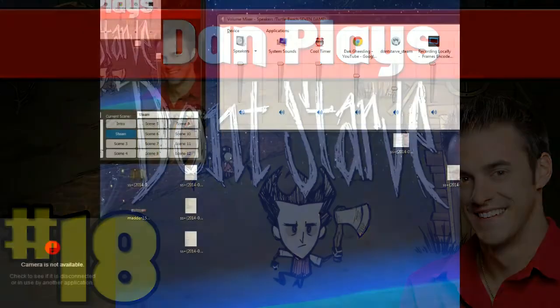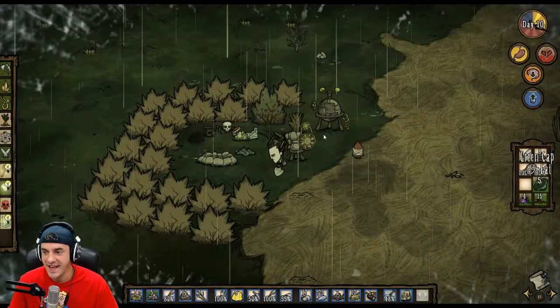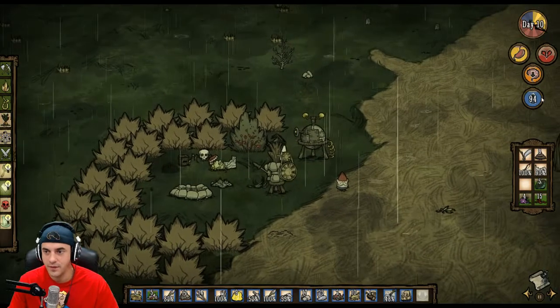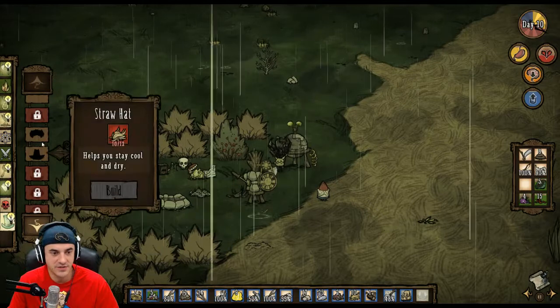Let's go! Welcome to the 18th episode of Don't Starve. We're last left off - we had just set up our thing. We're very wet.